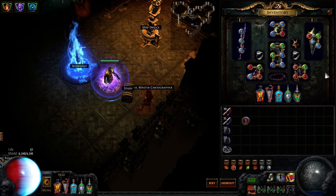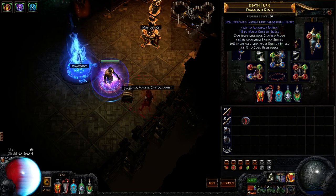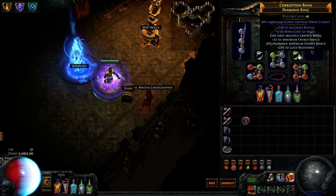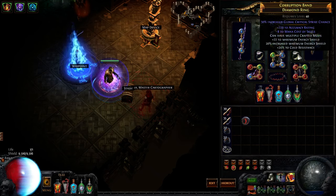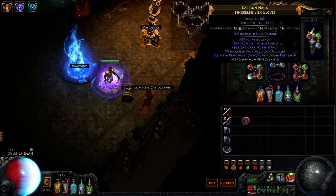For rings, you want Elreon rings with minus 8 mana cost to skills — you can get minus 7 and minus 8. I went double minus 8 with accuracy. Then you multi-mod to get flat ES and percent ES, and at the end whatever resistances you need — I needed cold so I took cold resistance.